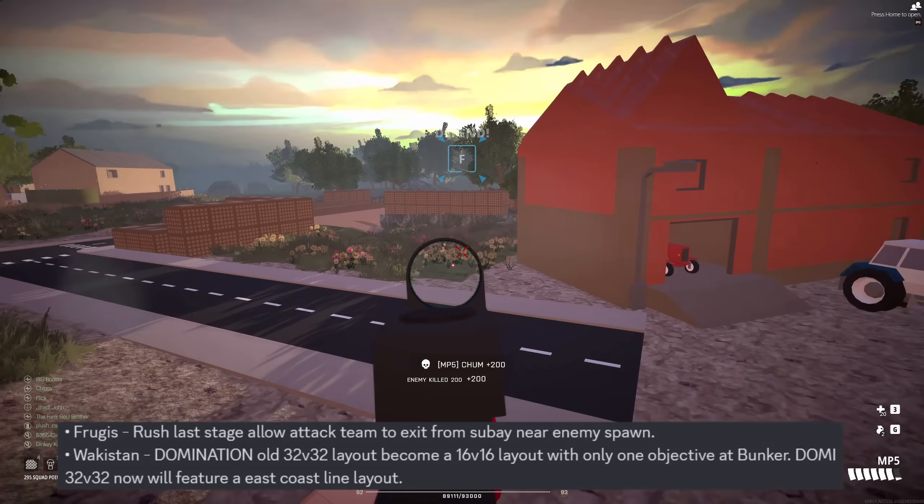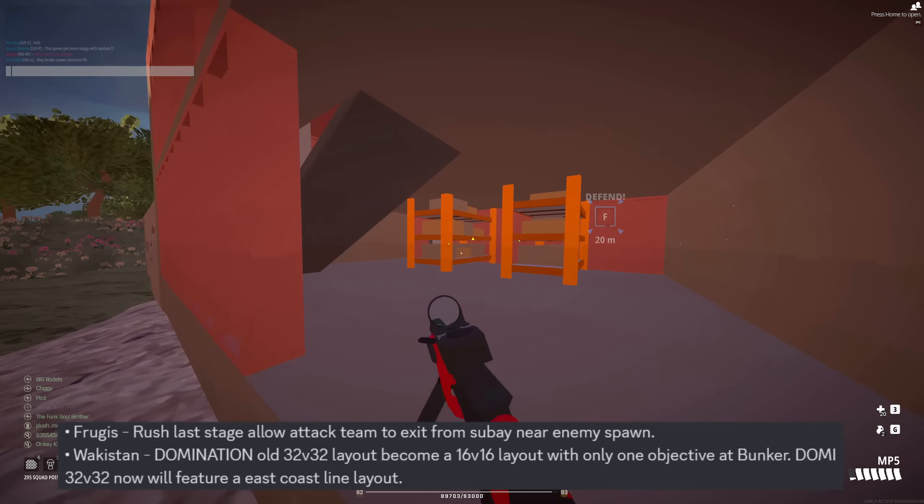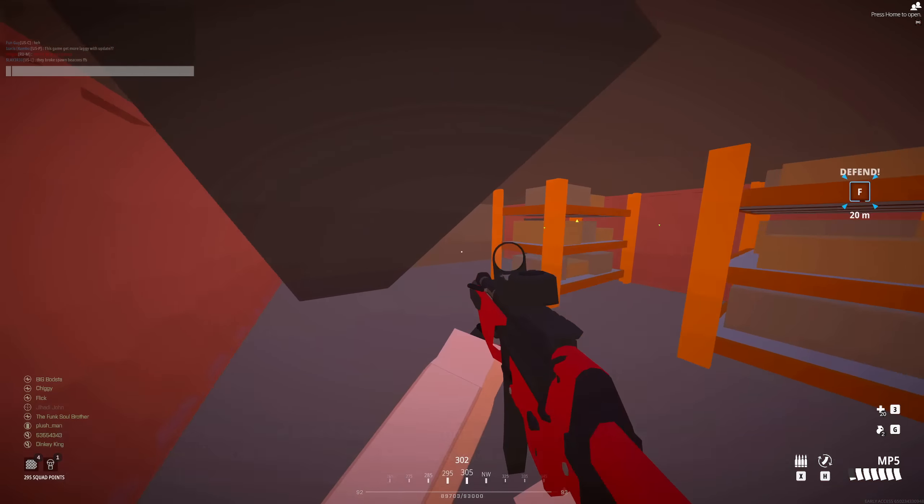There are a few map changes for Frugus Rush, Wacky Stand Domination — I think I've got a game on that which is a bit old now so that might be outdated, but it's a good one. Edoardovo Conquest 32 got its unique map as well, which is separate from the big map.